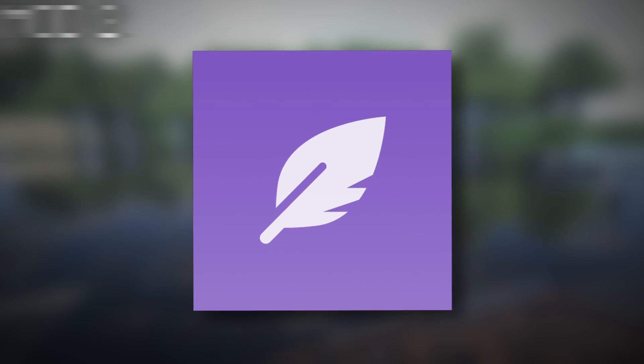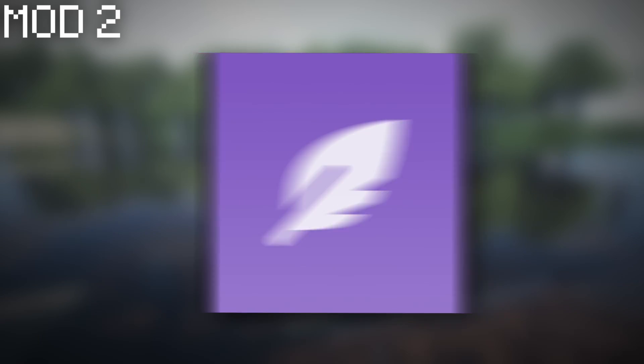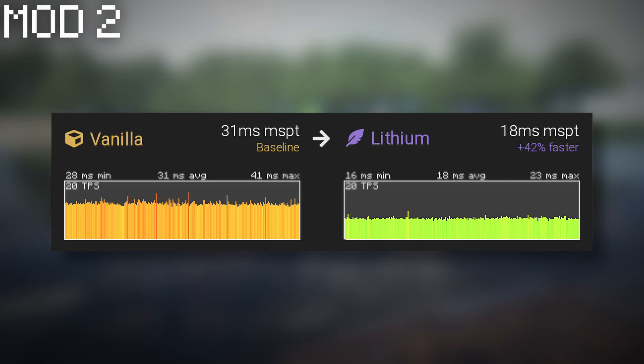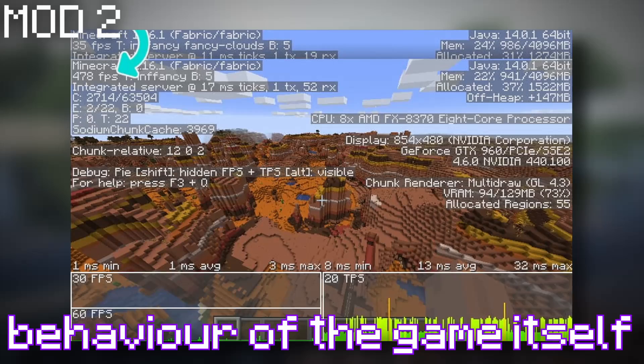Next up is a mod called Lithium. Lithium is another mod by the same creator as Sodium. This is a really useful mod which can decrease tick time by an average of 45%. The mod works to optimise many game systems such as physics, mob AI, and block ticking, whilst not changing any behaviour of the game itself.